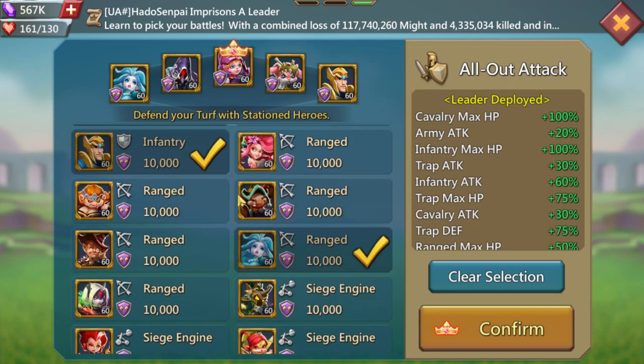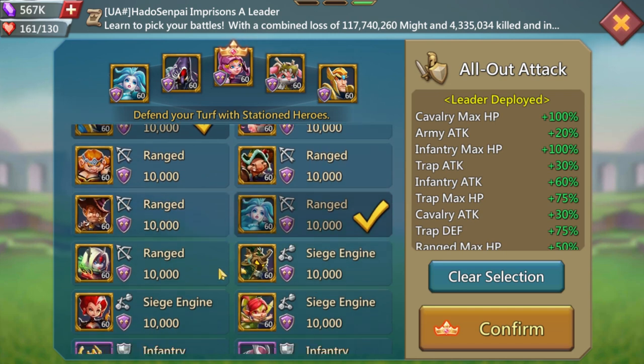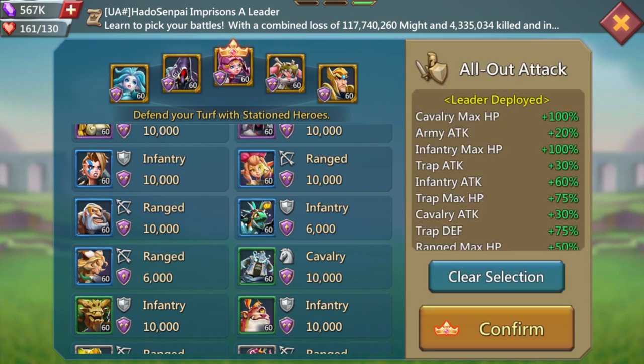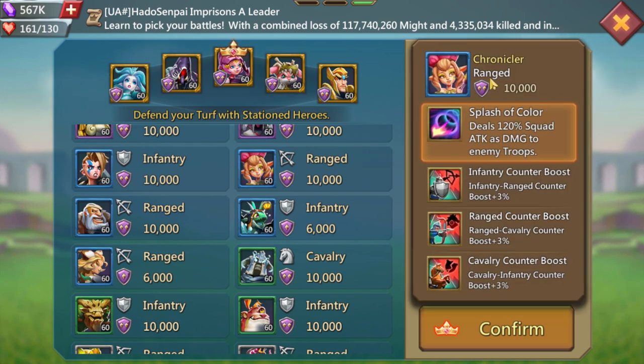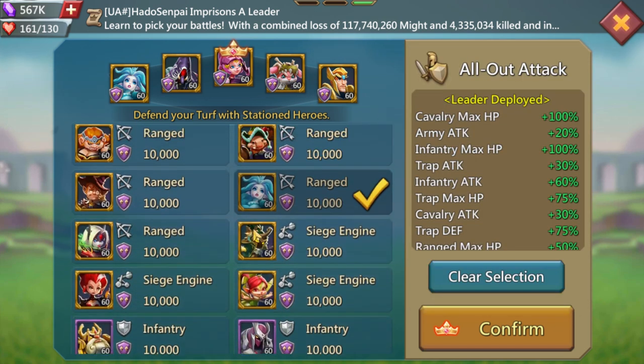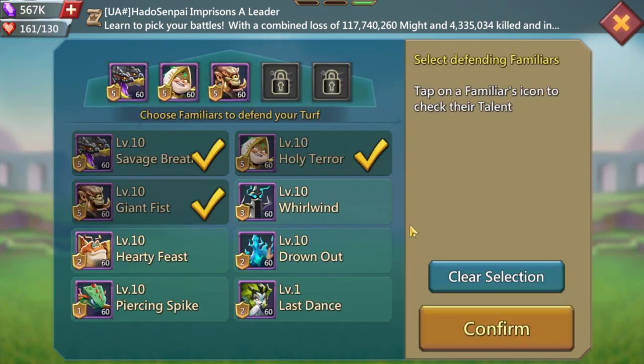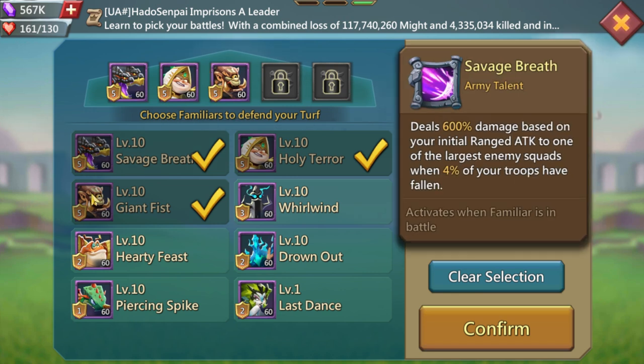HP is what you love as a trap — you need as much HP as you can get. Chronicler, if you can max it or spend a little, is the hero I recommend — it gives 15% on counters everywhere. Berserker is also on my wall to finish things out. These are the most useful wall heroes to use.